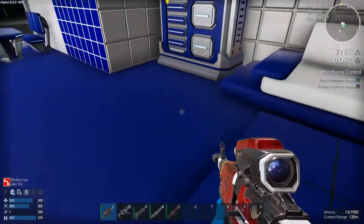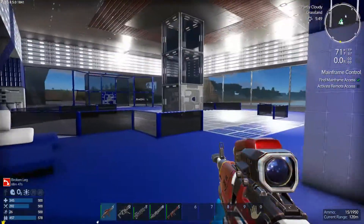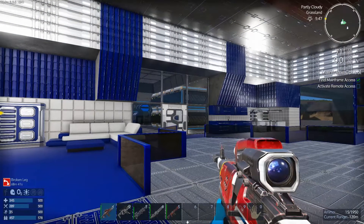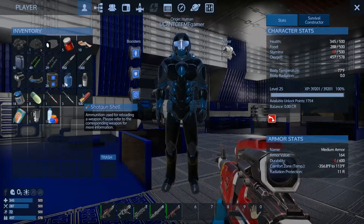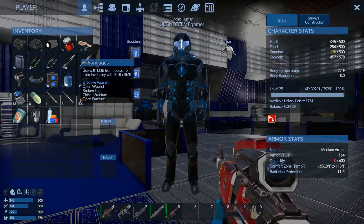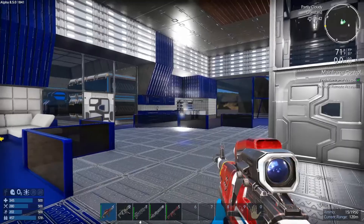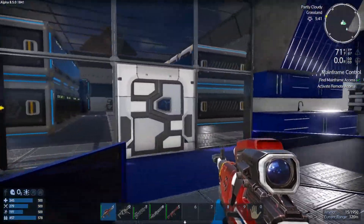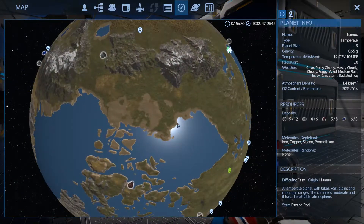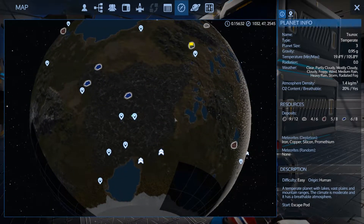Where can I heal my leg? Here's the bed, here's the sofa for stamina. I know I got something in my inventory. Broken leg — we fixed the broken leg. What do we want to do, guys? Where is my vessel? My vessel should still be parked right over here by the com array.